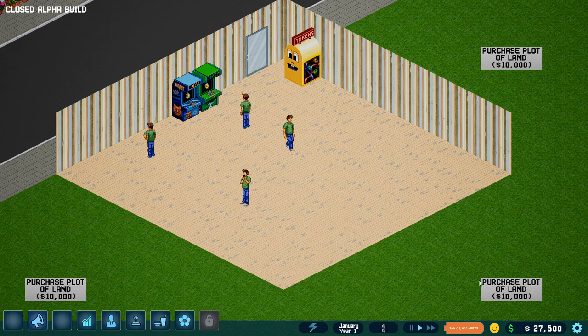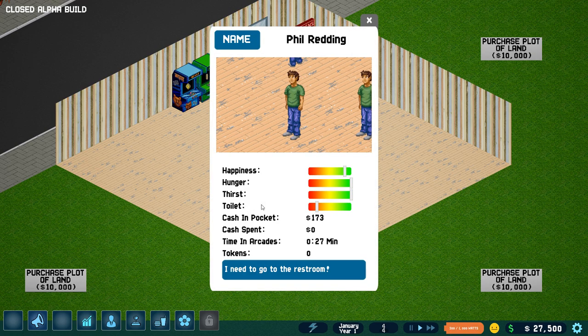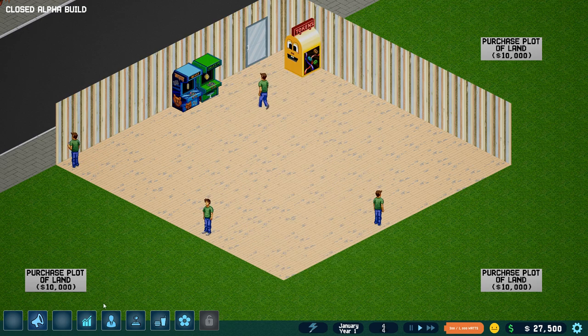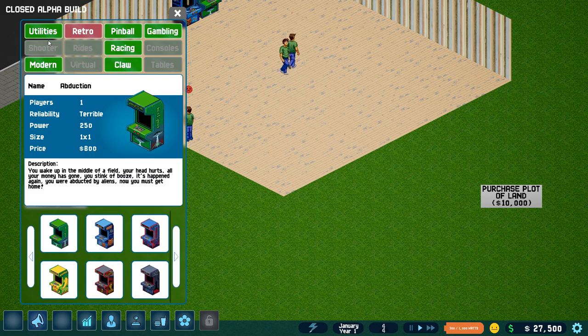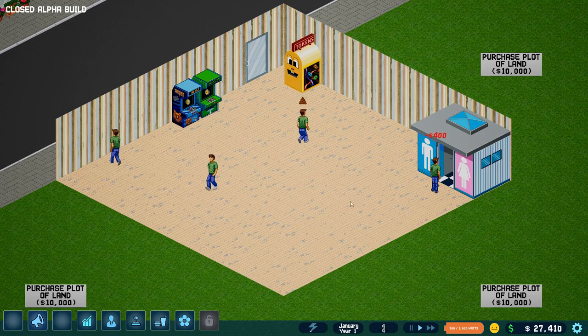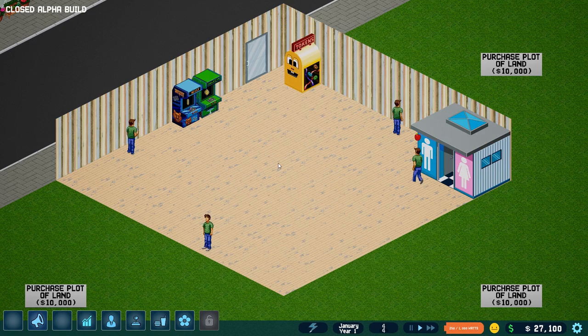Turn that thing on — you can see we've got power. We're using some of our power here; we can buy more things eventually. This guy wants to use the bathroom, so we should put a bathroom in. Let me get you one of those — oh, it is an attraction! Everyone comes here to go to the bathroom. Let's toss it over there. Turn it on — okay, he'll be happy now.